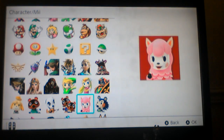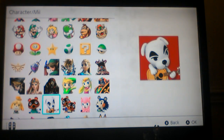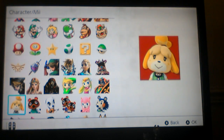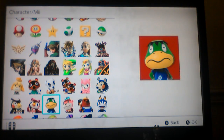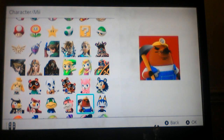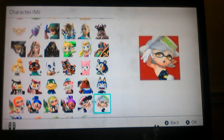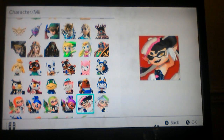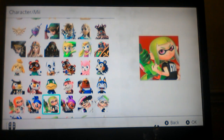And there's Timmy and Tommy, KK Slider, Tortimer, Isabelle — they're adding Animal Crossing characters, which I have no problem with. They should do, like, DLC or a free update where they add more of these. They should put more Kirby ones, more selections of Metroid and Star Fox, and maybe some more Splatoon, Mario, and Zelda, maybe a few more Animal Crossing. It's a lot, but we need more icons because these are really cool.